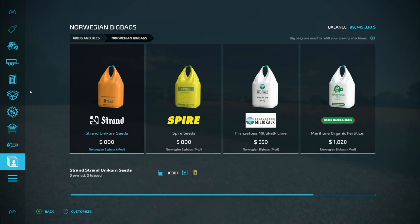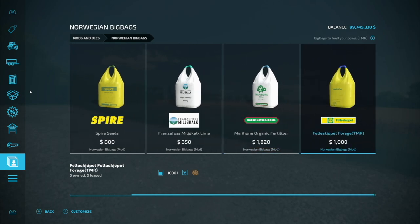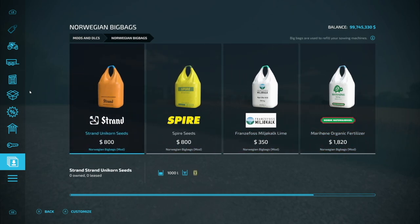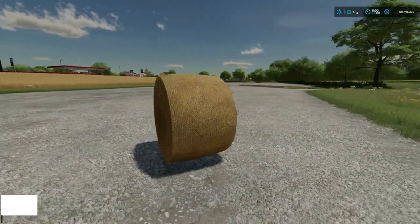Next we've got some new big bags — the Norwegian Big Bags from Grabby. We've got five of them total. First one is Unicorn Seeds, then Spire Seeds which is 1000 liters each, then lime at 1000 liters, solid fertilizer, and then forage. All kinds of different stuff in there, all Norwegian in branding.